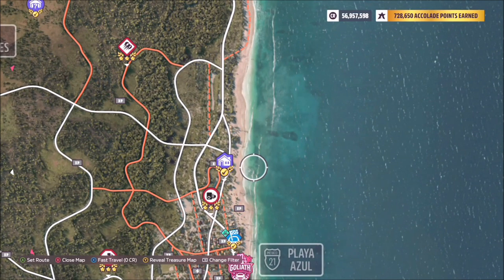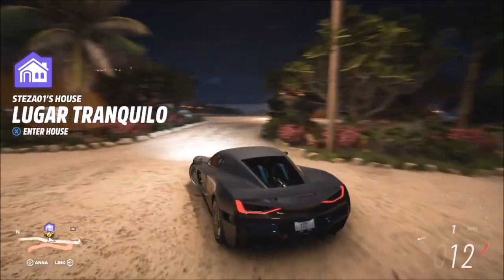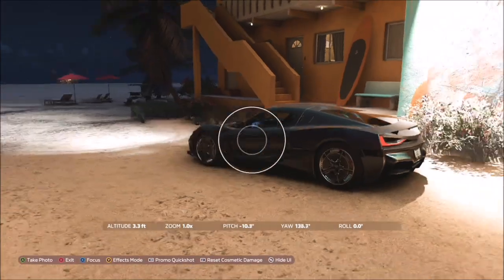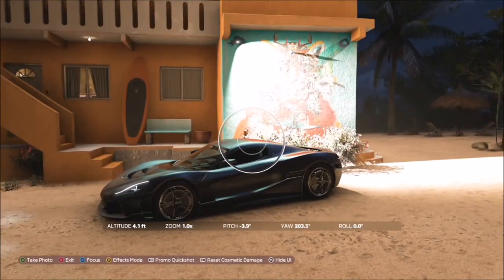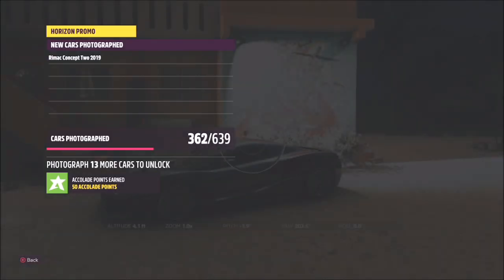The thumbnail for this challenge is shot at the house in Placer Azure — the Lugar Tranquilo house — right in front of a cheetah mural. That's where we're going to take the photo. You can probably take it anywhere within Placer Azure, but since this is where the thumbnail is, this is where I'm going to take it.